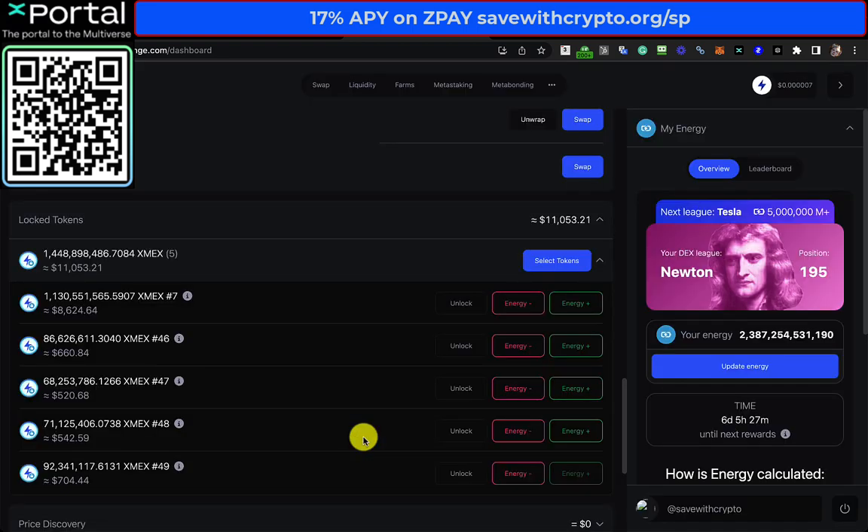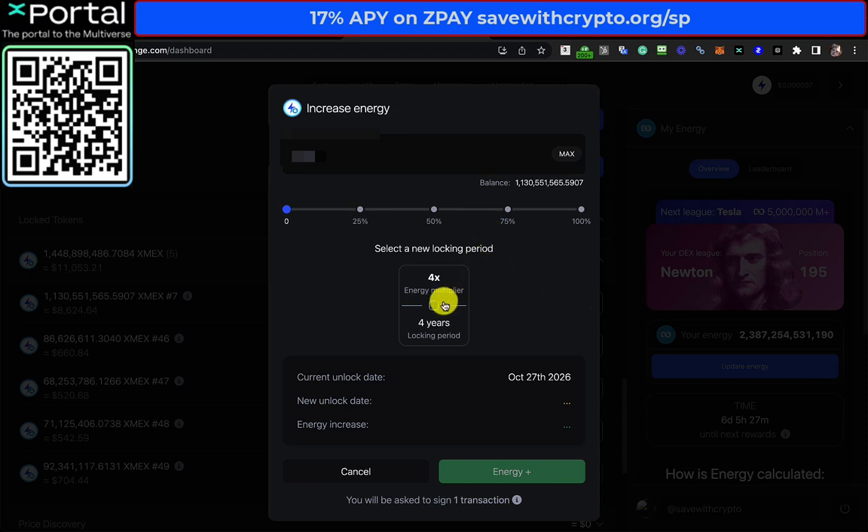Now I know that people like Stephen from Podcast Elrond — he religiously, every time he does a claim, will go to the energy and lock everything for like four years, increasing the amount of energy he's got, therefore the amount of rewards he's getting in the metabonding. That would give an energy increase of 135 million or something. That's what he does because he wants to get the maximum metabonding rewards.